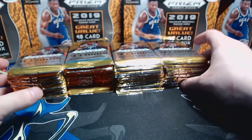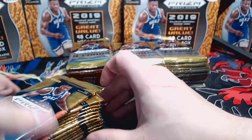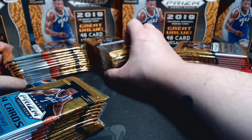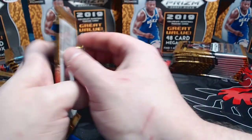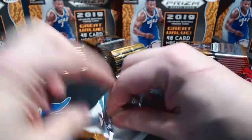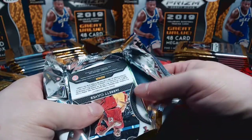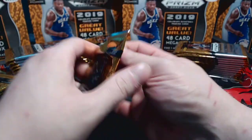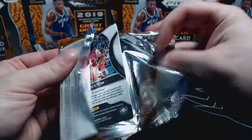If you can get your hands on this product I would highly recommend it. Let's get started - creating some room to spread everything out. Our auto is in the very first pack, so we will save that for the very end. It looks like a lime green auto - those are numbered to 125, pretty standard for this product. Typically most of my autos tend to be lime green.